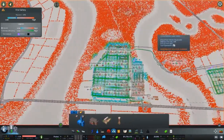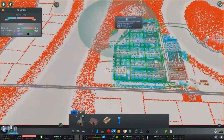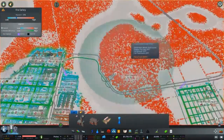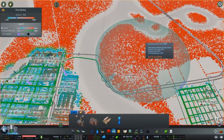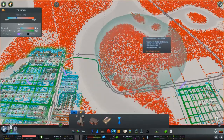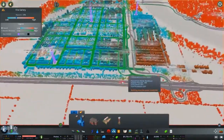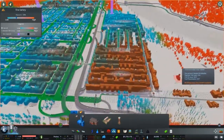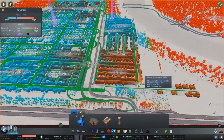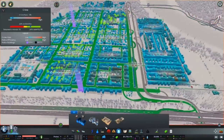Fire coverage is easy — everywhere there's no coverage shows red, meaning those buildings can catch fire. If you get the Disasters DLC, you get fire watch towers that cover a large area. Over here I have a whole industrial complex — one tower covers pretty much the whole area, and if I couple that with a fire helicopter, I don't have to worry about placing fire houses everywhere. You can see how a fire house covers a smaller area, while a fire station goes much farther, so I'm going to plop that down.